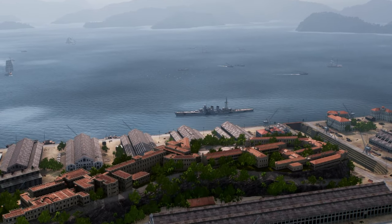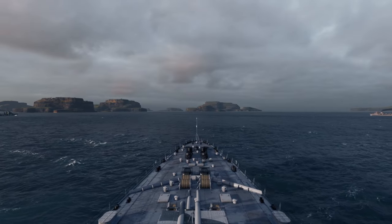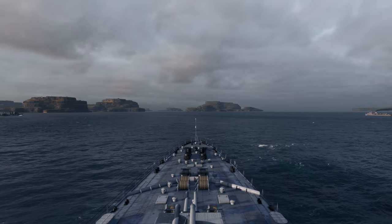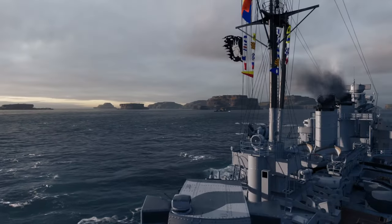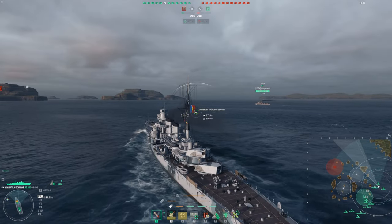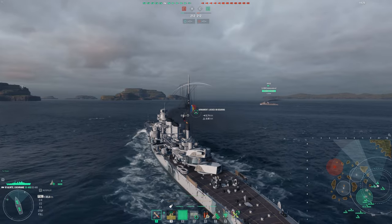Without further ado, let's take the Almirante Cochrane to battle. Here we are on the map Heaven, a domination mode with a southwest spawn in reach of objective C, and perhaps my favorite part of the map to play on. Some good island cover around, a rather large portion of open water to our right, and that infamous corner on D8 that we will be trying to defend most of the game.